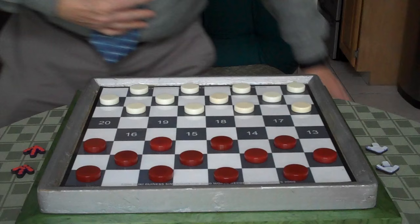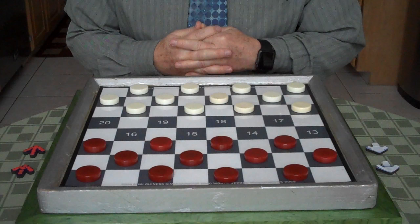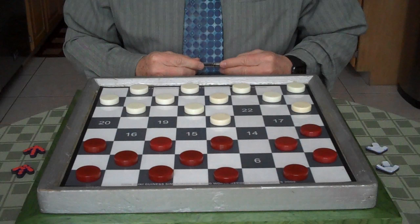Hi, welcome to Playalong. We're going to go over game four of the three-move opening card deck. We've been doing the Edinburgh opening. The moves are 9 to 13, 22 to 18, 6 to 9. You see that red has moved to the side of the board and white has moved to the center of the board, and it's white's move.